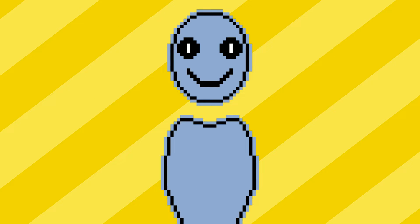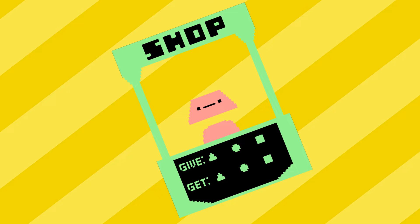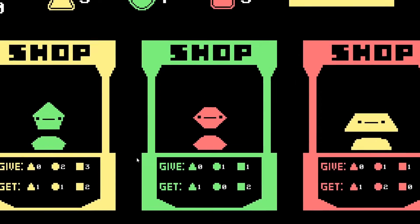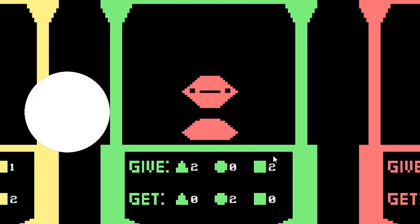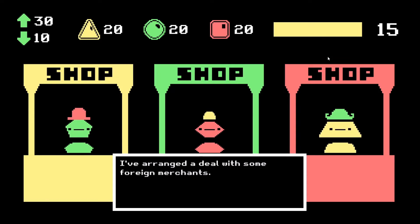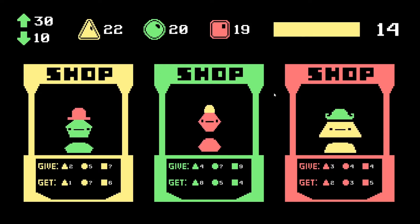Basically, you play as a collector of three different types of gems — squares, circles, and triangles — and you have to trade with different merchant factions to keep increasing your wealth. These merchants would give you random trades based on certain likes and dislikes I gave them. For example, the hexagons like circles the most, then squares, and then triangles. The idea was a high score based game where you try to get as many gems as possible before the timer runs out.